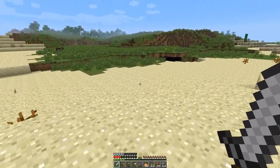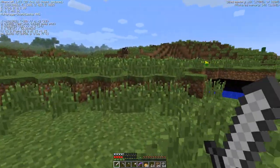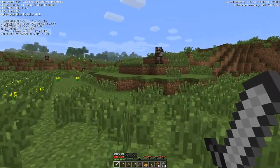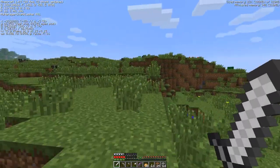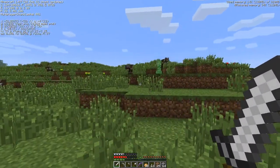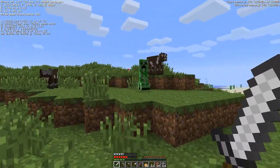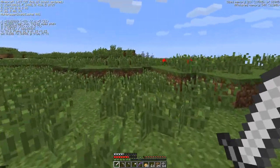So first of all, let's take a look over here. I'm going to bring up F3 and you can see this is a plains biome. So what we're going to build is a hunting blind, and the goal is to hunt stuff in relative safety. That's what a hunting blind is in real life. And look, it's more creepers - let's see if we can take care of him without him blowing up. There we go. That's how you kill creepers.